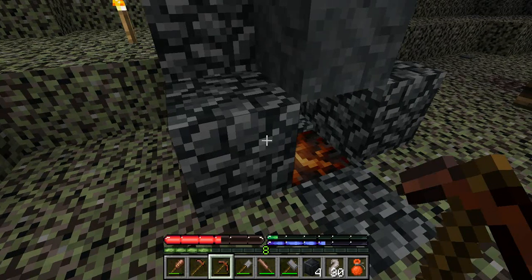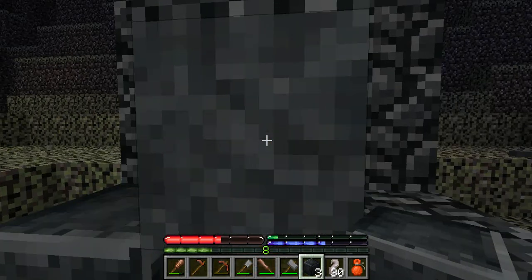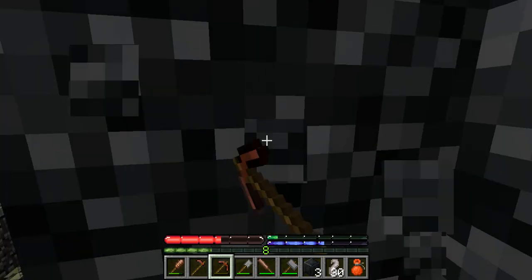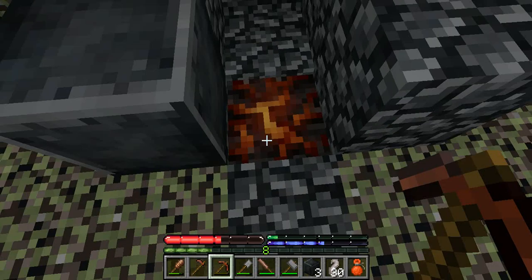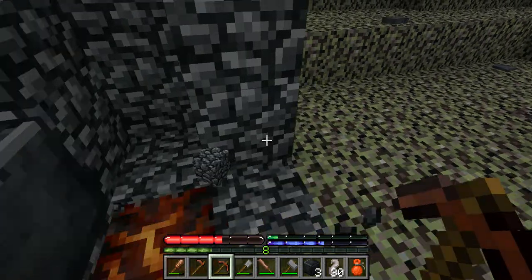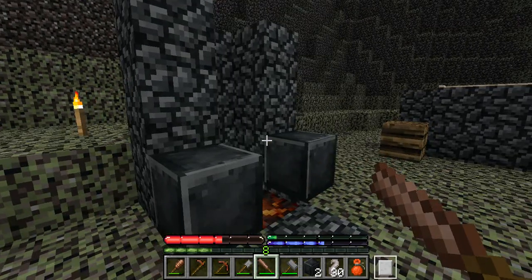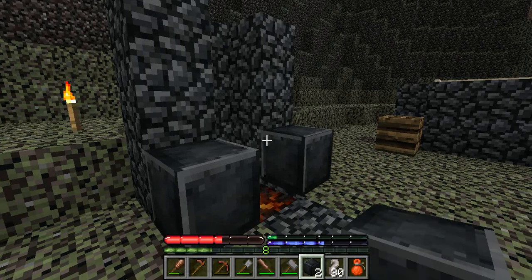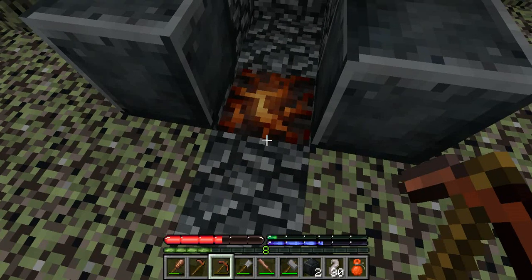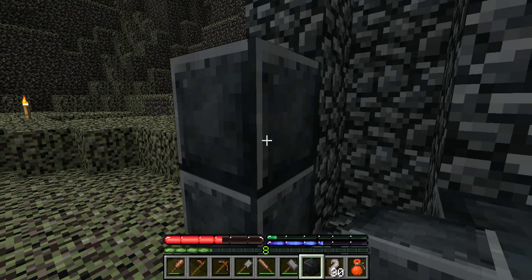I'm just going to purify the forge up a bit. I need to take that cobblestone off first. Oh, I can walk on top of this? That's cool! The importance of this airway is so that it actually stays functioning.